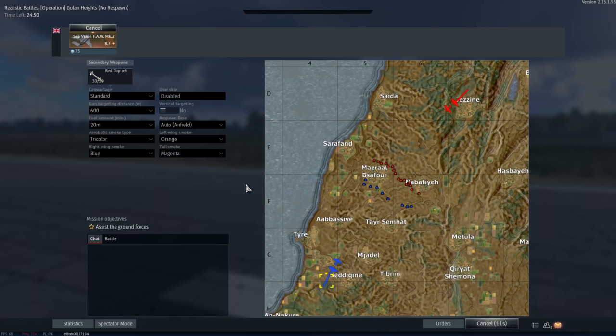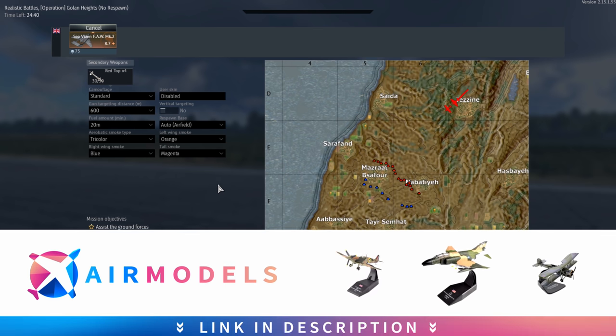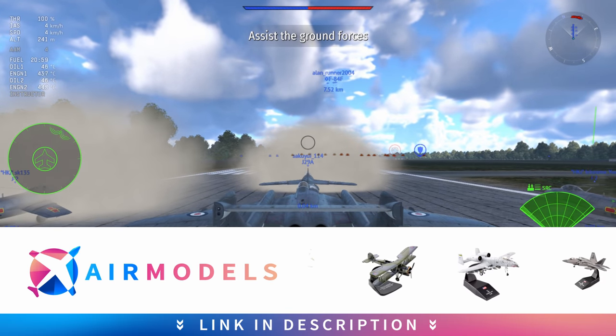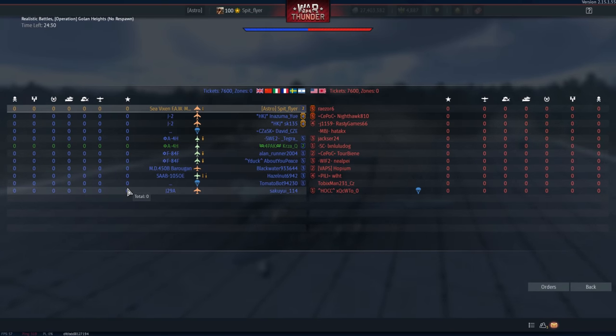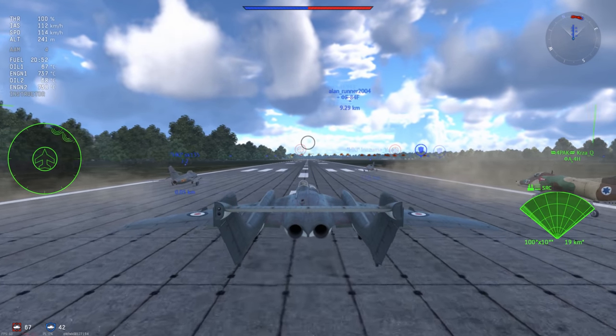The Sea Vixen is one of those planes that only has missiles and therefore is a little bit hard to play in some circumstances. I really do wish this thing had a gun pod but I don't think it ever got one. It does come with unguided rockets, but if you're going to use unguided rockets in an air-to-air capacity, you might as well just use the Red Tops.